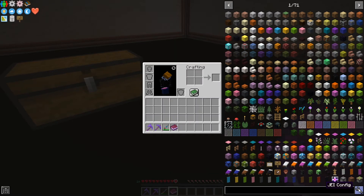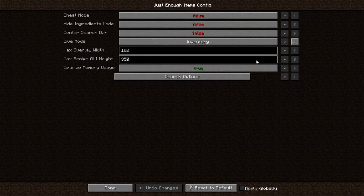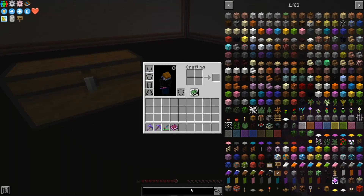If you left-click on the wrench down here, it will give you a bunch of options. You can click this one to go into cheat mode. This one is for mod pack developers — it's how you would hide certain items from JEI when sending your mod pack to others. And if you click this one, the search bar moves to the bottom instead of the right-hand side.